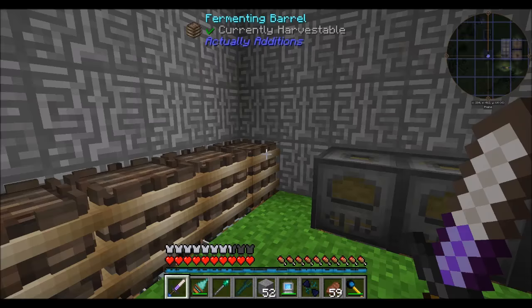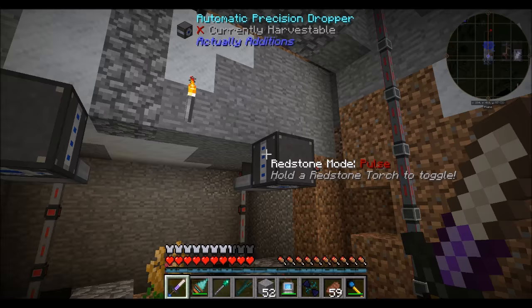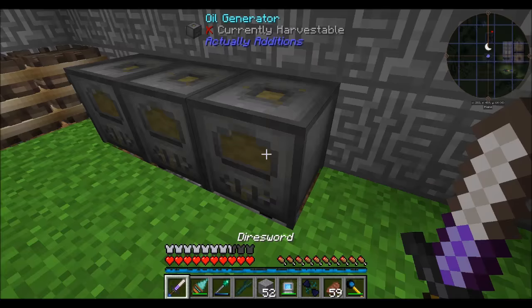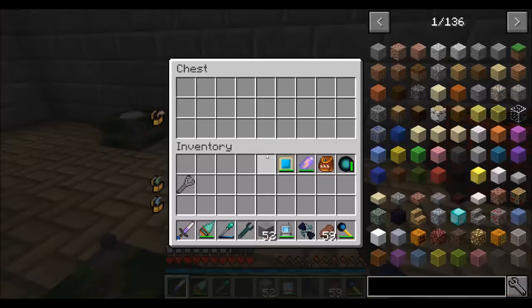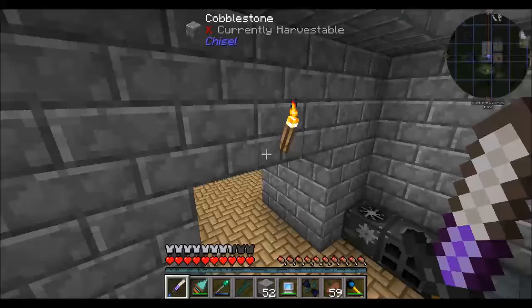Down here, there's our problem - we are super out of seeds, guys. That is going to be a big problem soon. So let's get automating. There are a couple of things we need to do: one, auto-craft things with our refined storage system; two, automate the atomic reconstructor so I can turn seeds into crystallized seeds; and three, automate empowered seeds. Lots to do - let's get started.